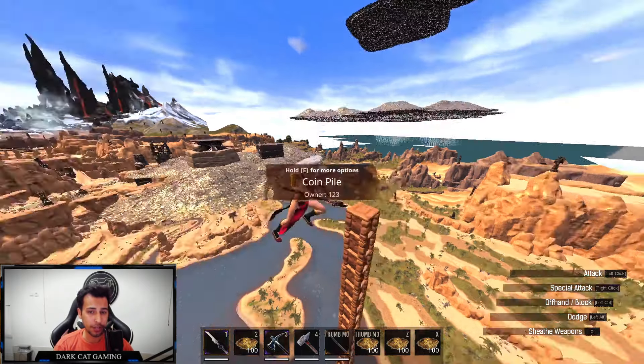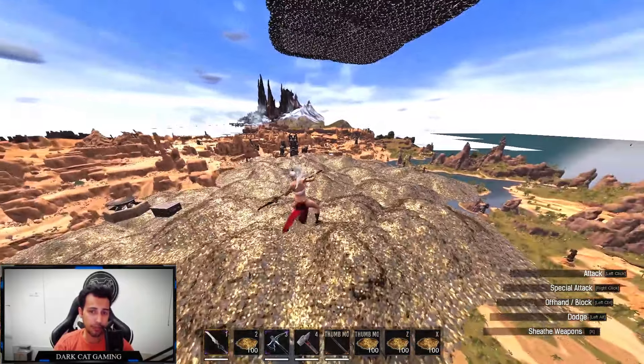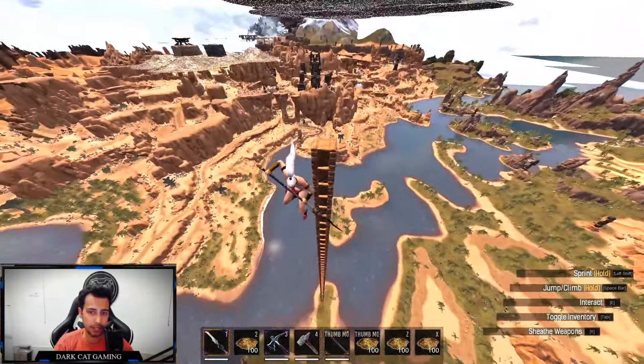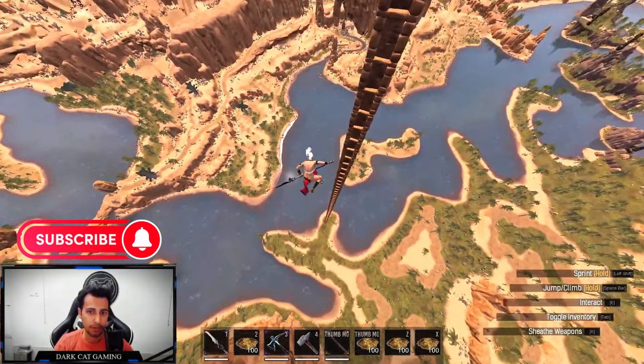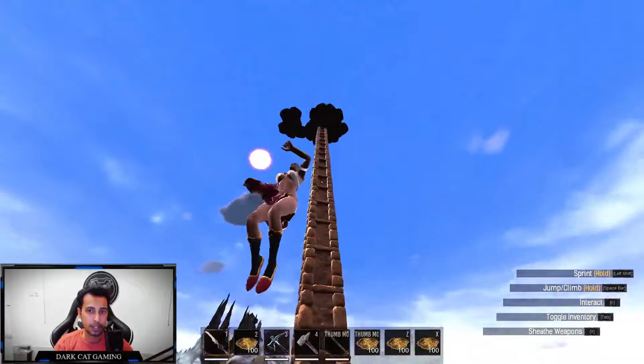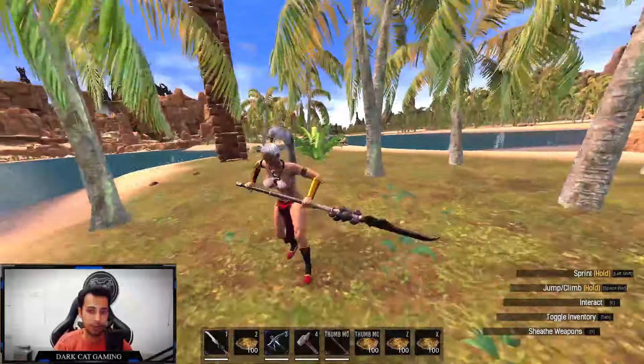People are currently using this method to have a fly base on official servers to be safe forever. They make these skyscrapers and then remove all the foundation from the bottom. When you are all the way down there, there is no way you're gonna find, see, or render that base up there — they just live there forever.